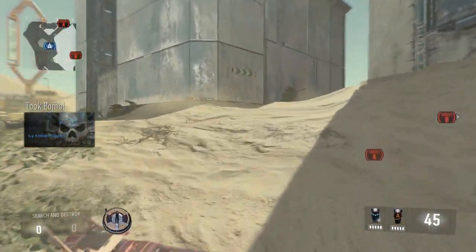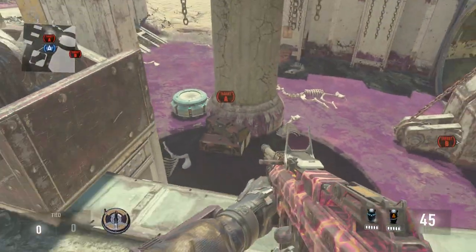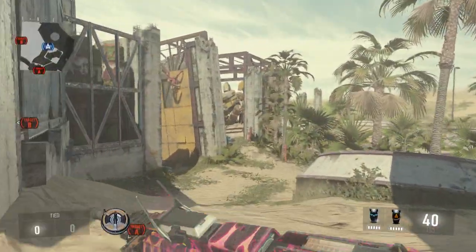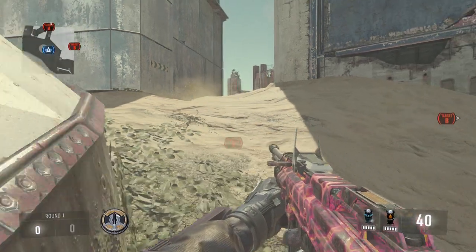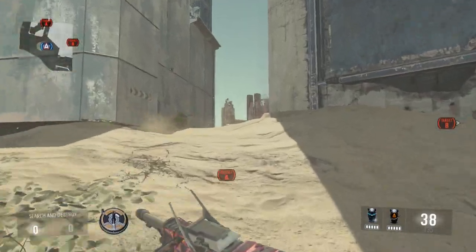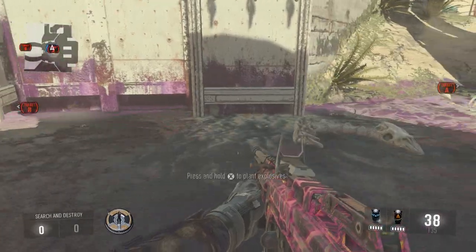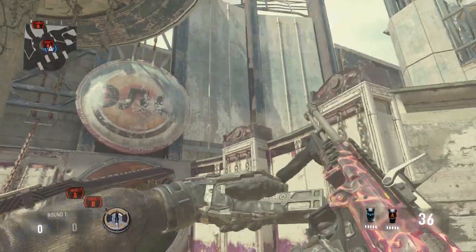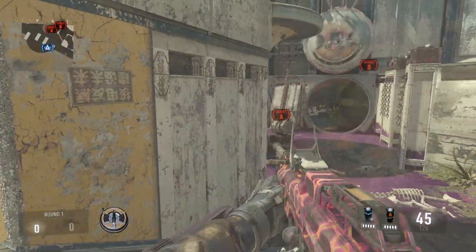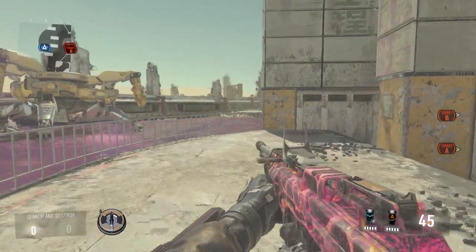So A is right down here. If you can plant it on this side from all the way back here, you can hit the bank shot. You've got to aim for right about there, be at about that height, and it'll bank down and then bank off and hit the bomb site. I'm not exactly sure about the placement - you'll have to go into a private match and test it a little bit.